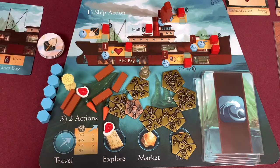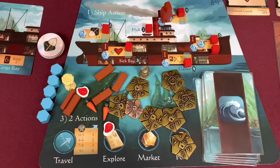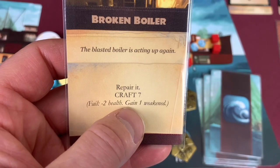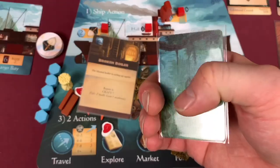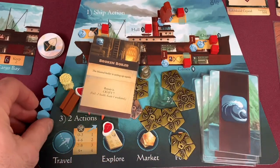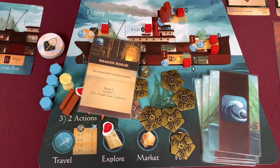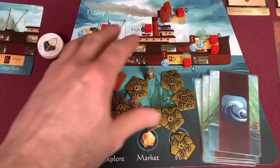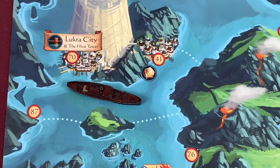Into our two actions now. First action: move up, drawing a five. Second action: go to the port. At the port I start by gaining one grain. Then I repair our ship - it has seven damage on it but I've got five materials, so I only have to pay two gold. Ship is totally repaired. Now I go to the healer and pay four coins to cure everybody of all their health damage. We now pay to cure absolutely everyone.